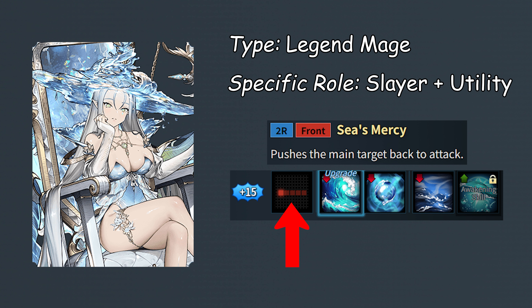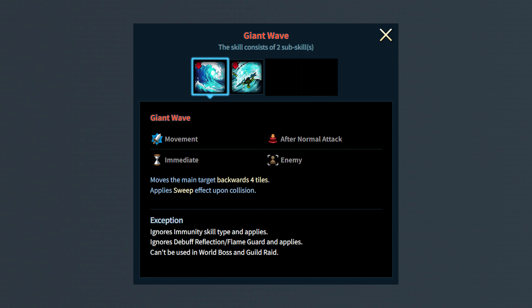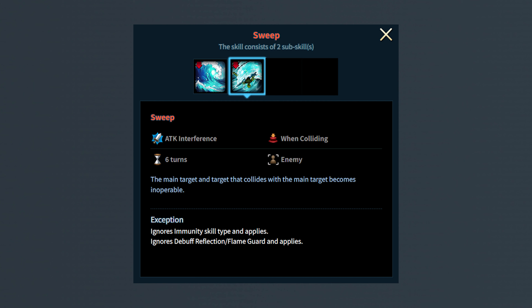I will now talk about her skills at max rank. Her first skill is named Giant Wave. This skill is Neptune's main utility. When she attacks, the main target of her AoE gets pushed back 4 tiles. Moreover, if the shoved enemy collides with another, both will receive the sweep debuff, which is essentially an unblockable stun.